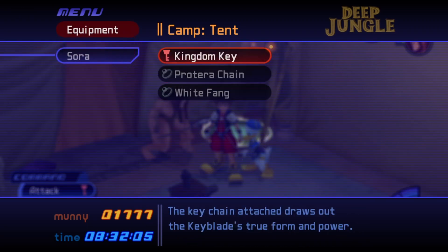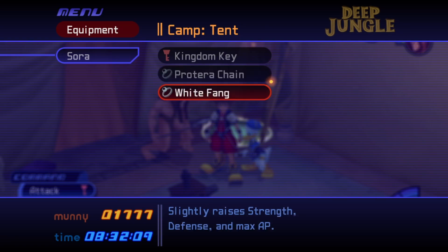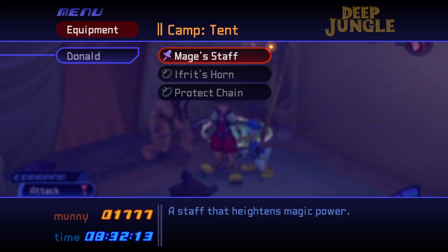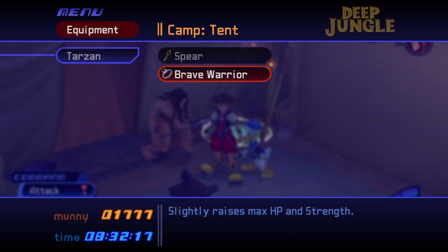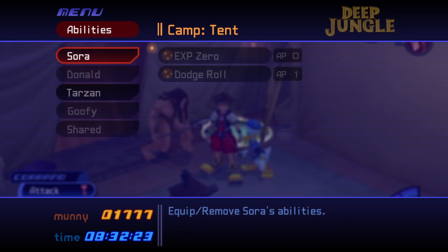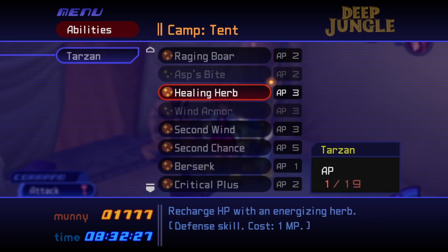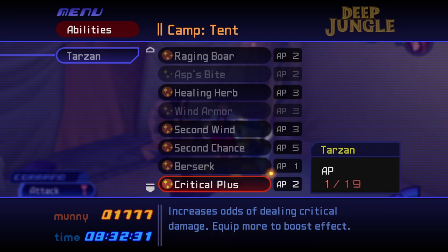Moving on to equipment: Sora has the Kingdom Key, Proterra Chain, and the White Fang. The Proterra Chain we got from the monkey heartless in Deep Jungle. Donald's going to have the Mage's Staff, Eifort's Horn, and the Protect Chain. Tarzan's going to have the Spear and the Brave Warrior. For abilities, Sora has Experience Zero and Dodge Roll. Tarzan has Raging Boar, Healing Curb, Second Wind, Second Chance, Berserk, and two Critical Pluses.